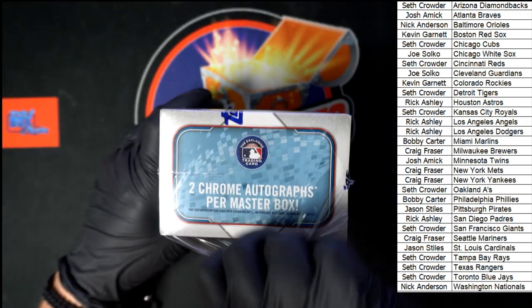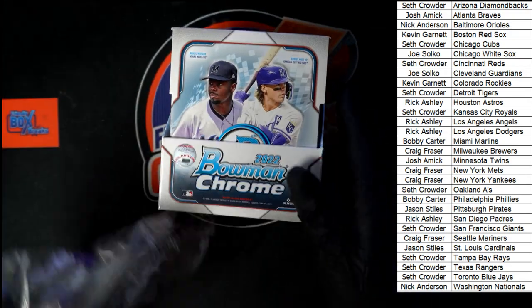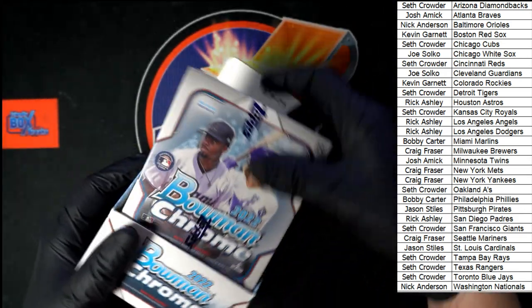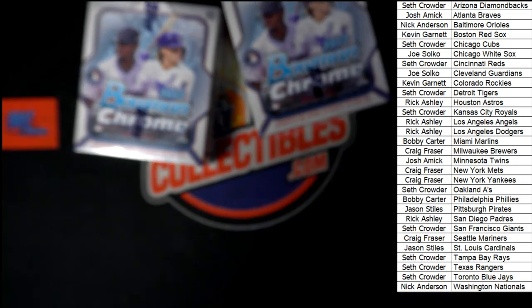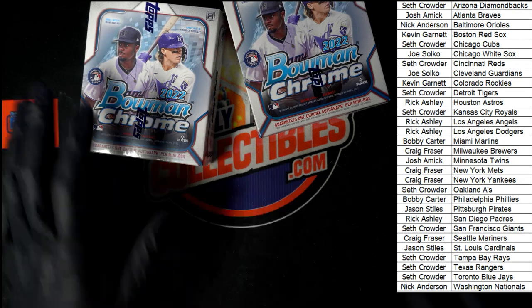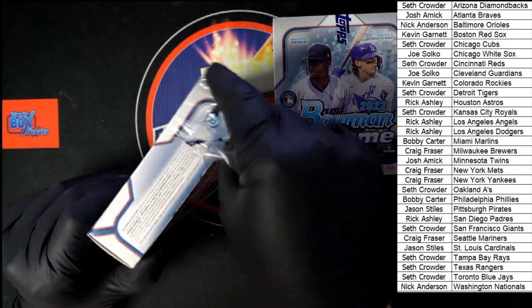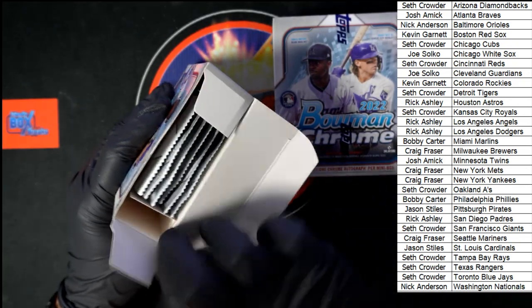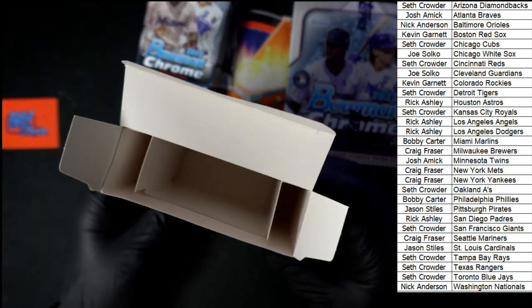Two chrome autos per masterbox — there are two mini boxes inside the masterbox, so one auto per mini box. Let's get our two mini boxes out: one, two. Empty box right there. We'll stay put in their box. Let's get these opened up and get our packs out of the box.